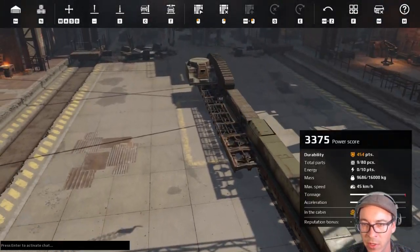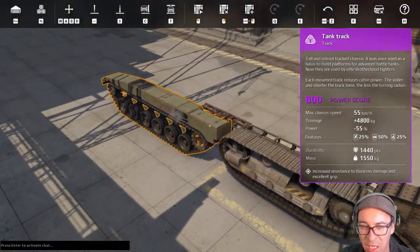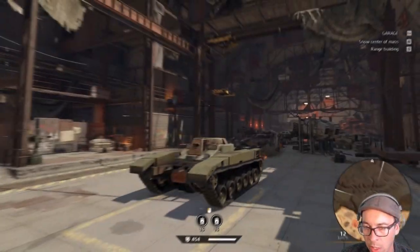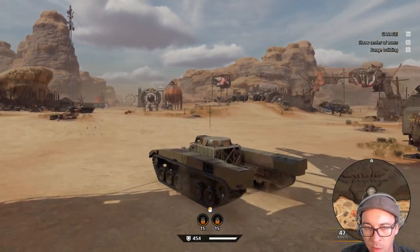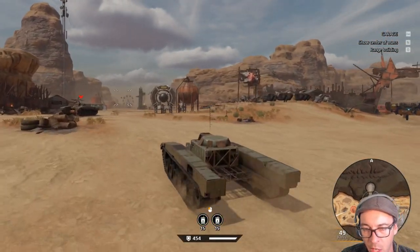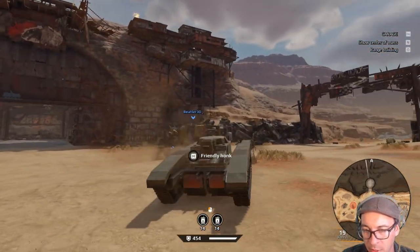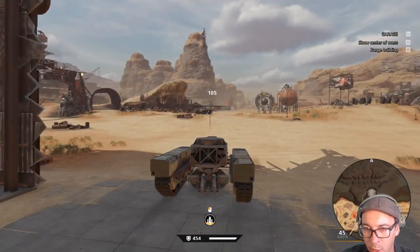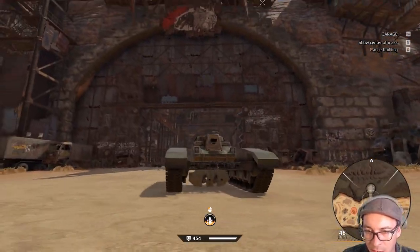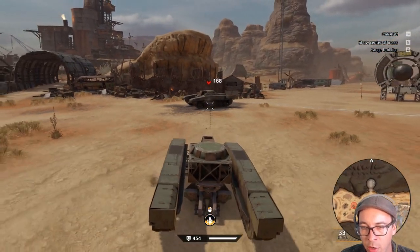That extra height is going to make it nice for under-mounting stuff. Let's take a peek at what we can stick underneath this cabin. Ladies and gentlemen, I can confirm you can completely under-mount porcupines with this — we might have to build an under-mounted porcupine launcher! Not only that, we fit an entire cyclone under there too.